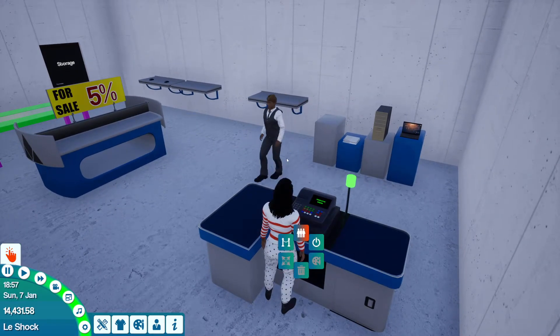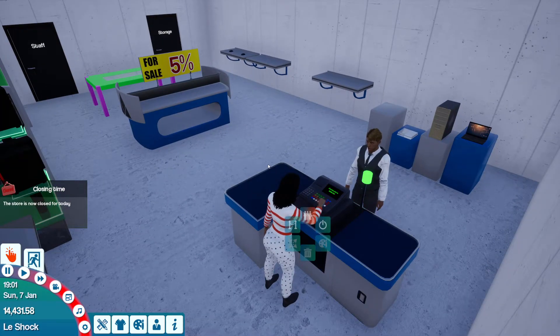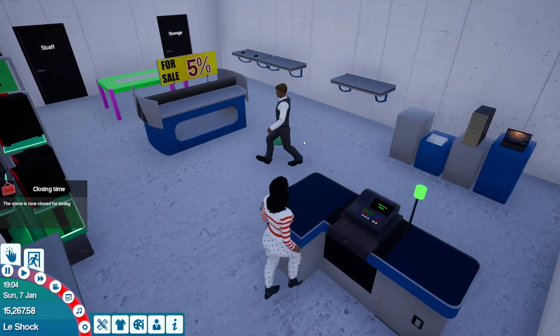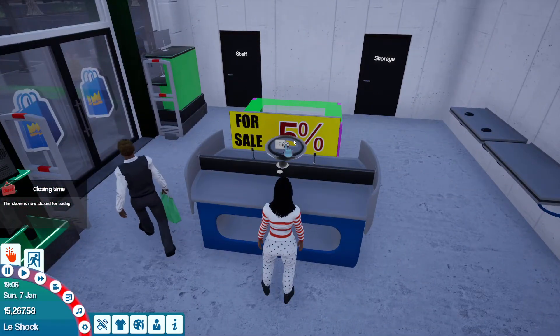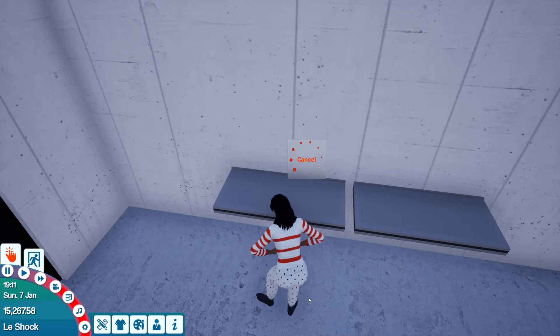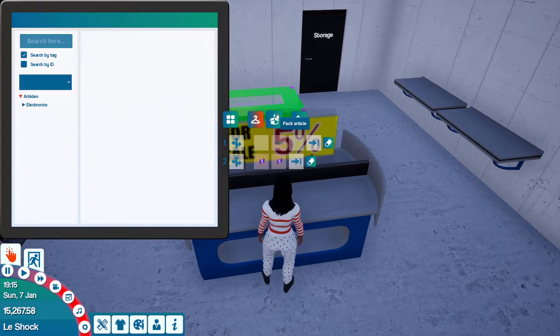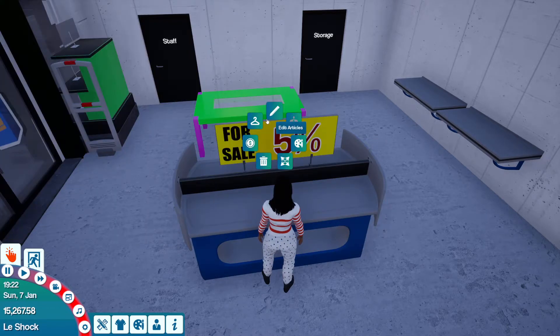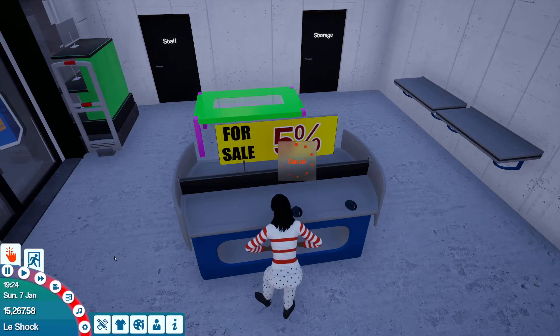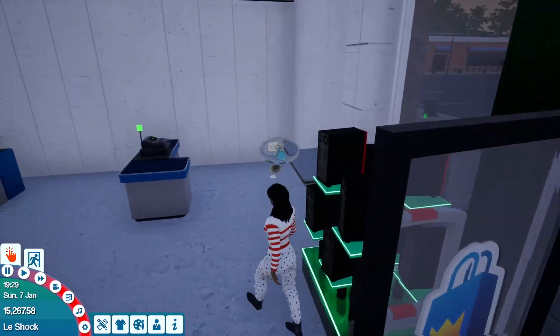I swear if you buy that place — oh, a bill! $836, and we were supposed to make a grand off that. Let me pack these items and put them on five percent sale. Let's put mice on the article rack — these mice are really cheap so five percent isn't going to do much damage.